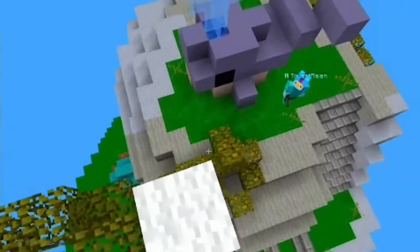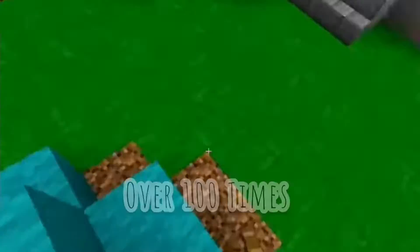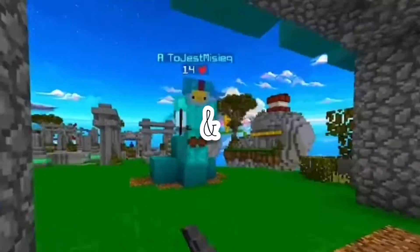Number two is leather clutch. All of us know about this clutch — it's really easy if you have tried it over a hundred times. This clutch will help you to kill, break, and win the match.